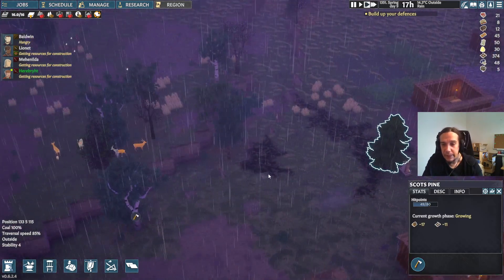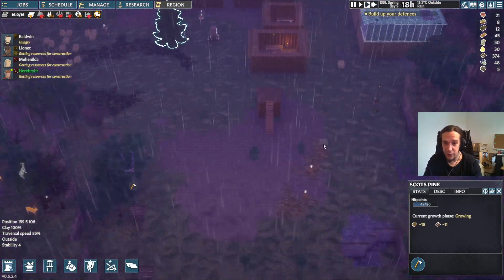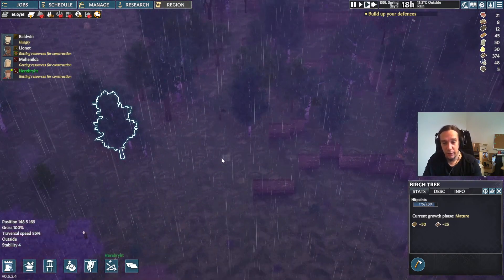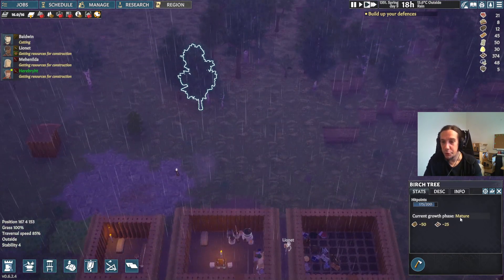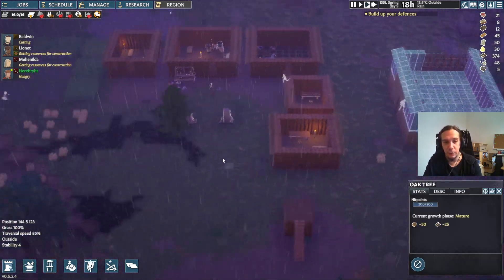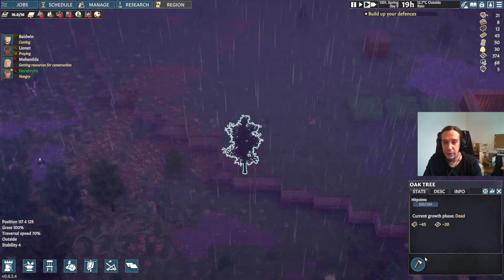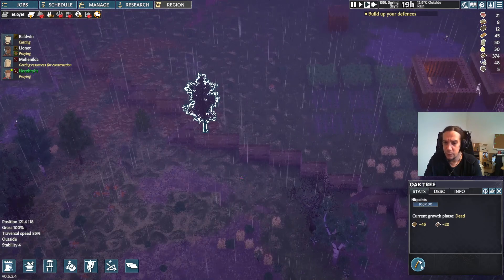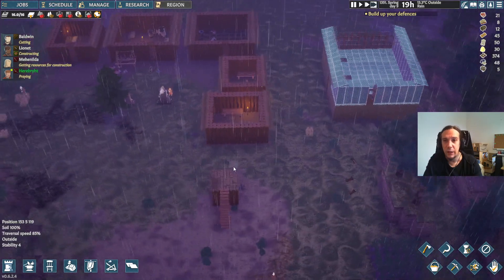We're starting to run low on wood. At the beginning I cut down all trees just as I ran across them, but when you're not that needy anymore, when you click those trees, check out to only chop mature trees — they yield the most wood. The growing trees are noticeably smaller and won't give you the full amount of wood. Also, if you don't harvest a mature tree for too long, they turn dead. Just take the dead ones too.